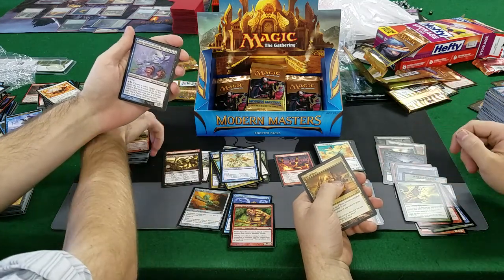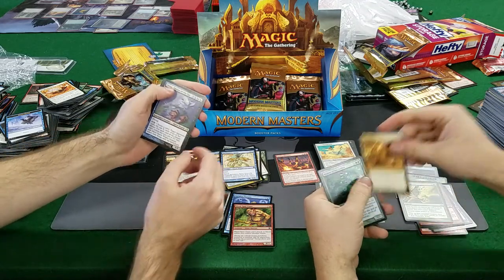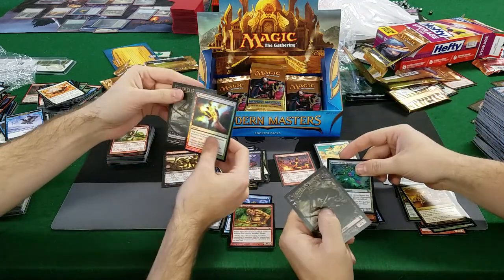Desperate Ritual, Shrapnel Blast — $2, nice! Grim Grudge, Thundercloud Shaman — $2. City of Brass, Oona Queen of the Fae — Oona Queen of the Fae is worth a few. City of Brass is good too. Manamorphose foil! There you go — another $15 card. Good.